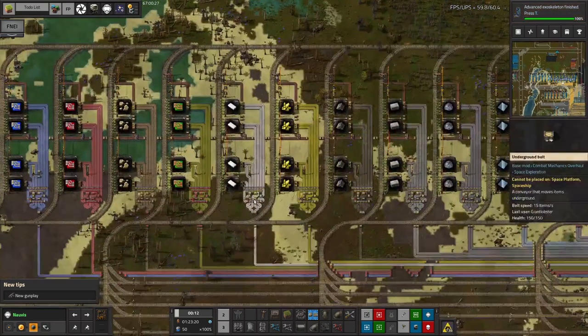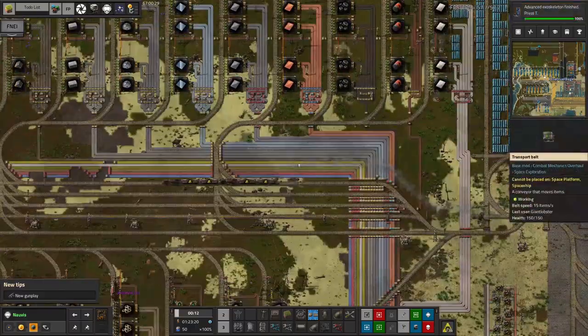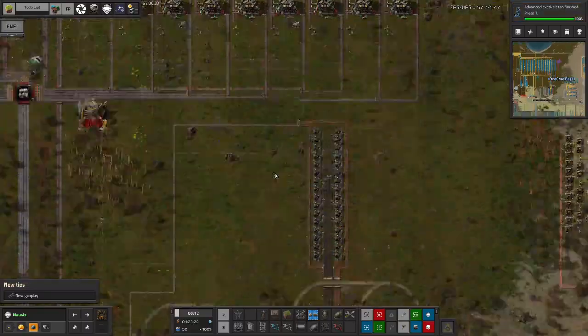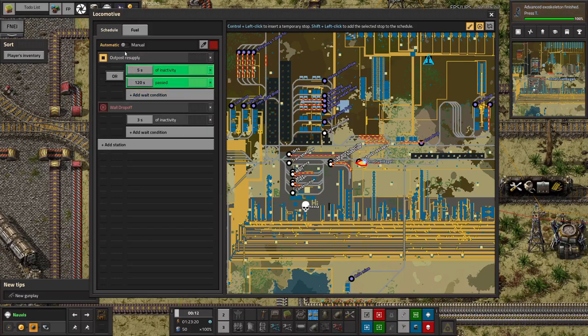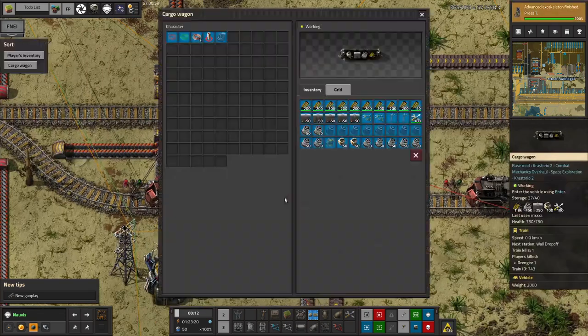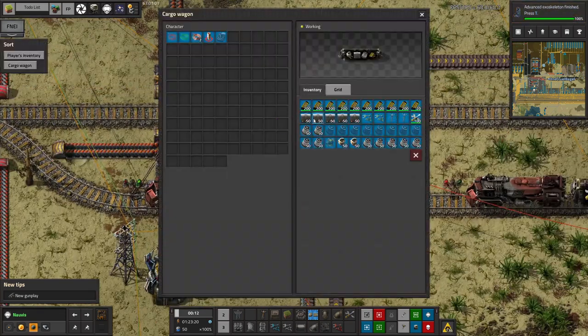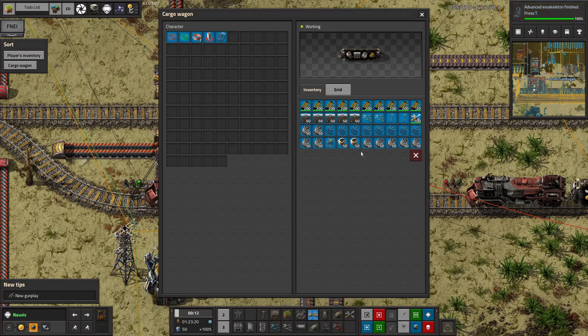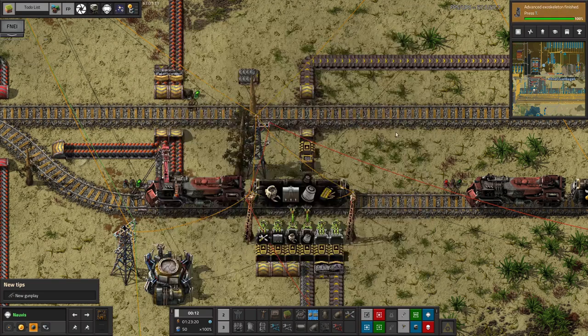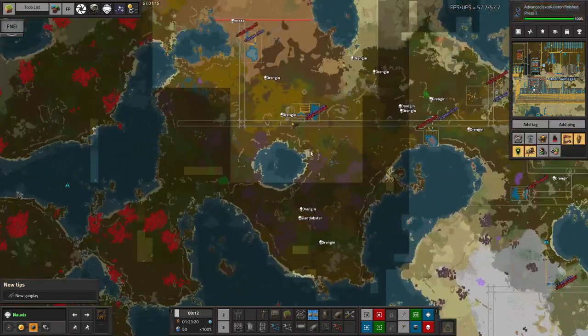That works quite nicely and that's how all of these systems work. We do have a couple of specialised trains though. There's the outpost train down here, which works in a very similar way: it waits in the outpost resupply until it's got everything it needs, then waits until there's a wall drop-off station available. At the moment they're all disabled so it can't go to any of them, but if one was available and ready it would head out there. It picks up a load of ammunition for bullet turrets, a load of walls, repair packs, filters, and some more robots — a selection of all the things that could be needed. It's also got a space in here for dirty filters so if it goes out to a dim and distant outpost it can take those back.